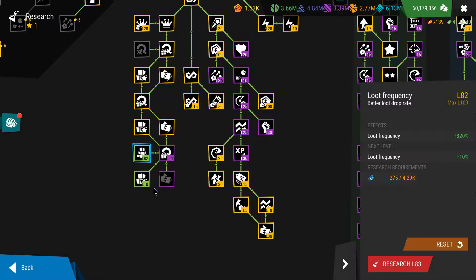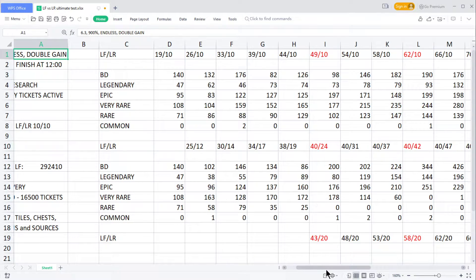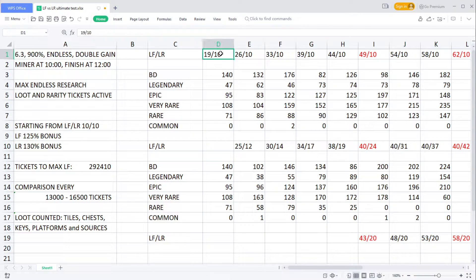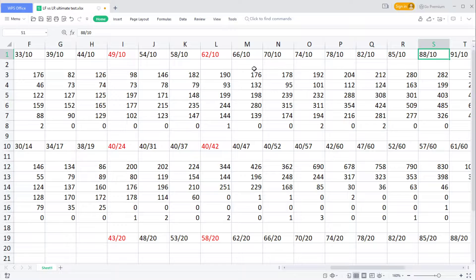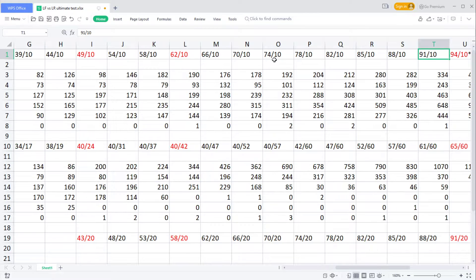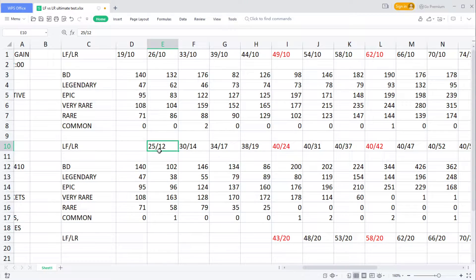At this stage you just want to max loot frequency. I've actually created this table - you can see here the different outcomes in terms of loot as you upgrade loot frequency or loot variety, depending on the strategy you're using. Up here you can see my own strategy: I upgraded loot frequency after getting loot variety level 10, all the way until reaching level 100.